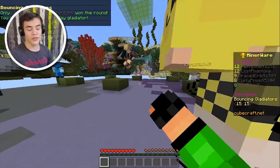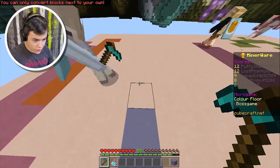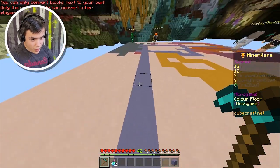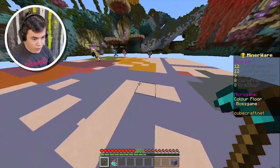Boss game — color floor. Even if we win this boss game, we're only gonna place second. All we gotta do is cut off this entire spot and make as much space for us as possible. Just cut off everyone else's stuff. I want to cut off everybody from placing blocks.